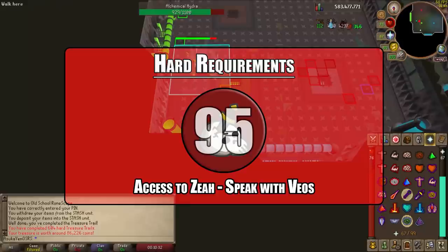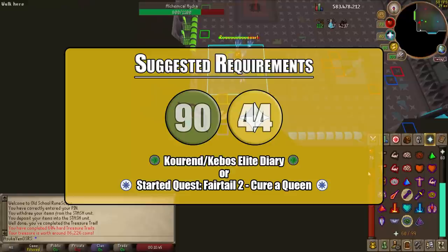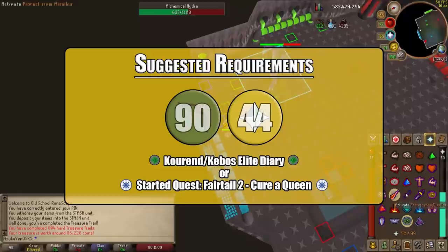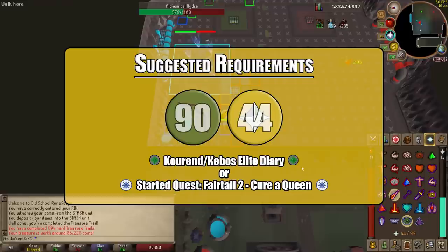For suggested requirements you only need two specific levels. First is level 90 Range — any less and your kills will be impossibly slow and frustrating. Next is at least level 44 Prayer, which covers Protect from Magic, Protect from Missiles, and the Eagle Eye prayer. I would not suggest doing this boss without a minimum of level 44 and Eagle Eye.